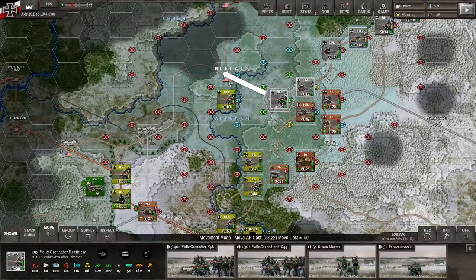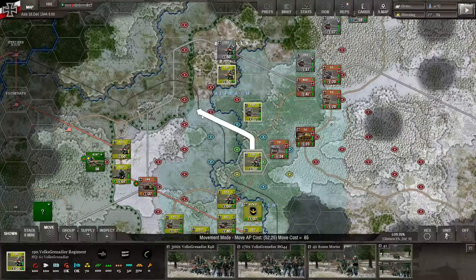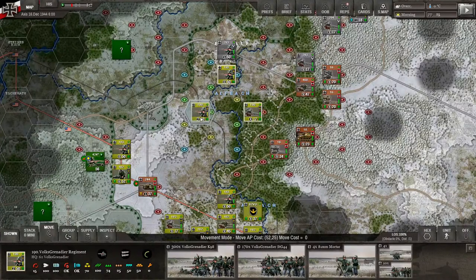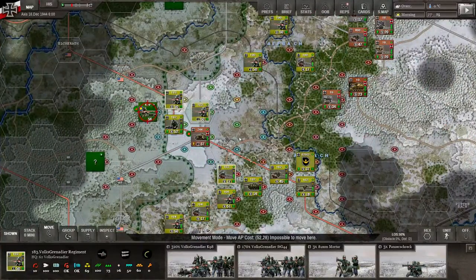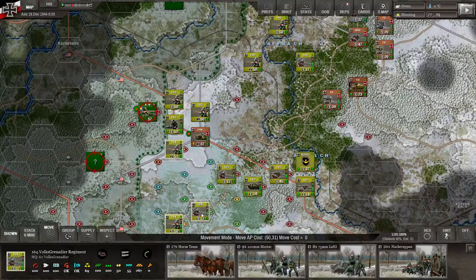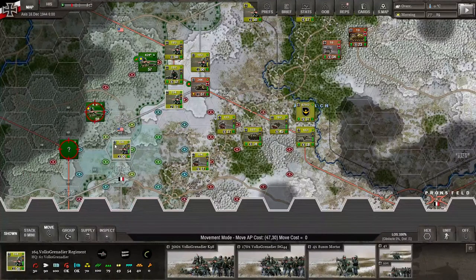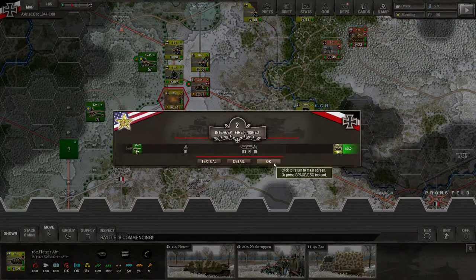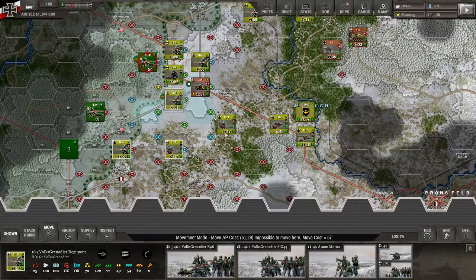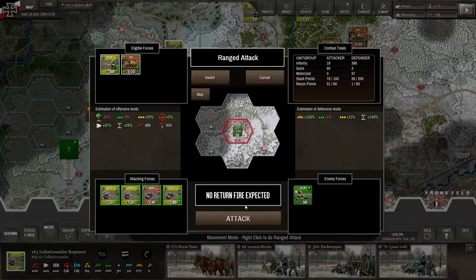It looks like Bleialf is wide open — they completely left it open. Let's fire on those positions. I don't think they're going to be expecting that at all. We'll hit them with a massive AT barrage — that worked out pretty nicely: 12 trucks and a bunch of their infantry as well.